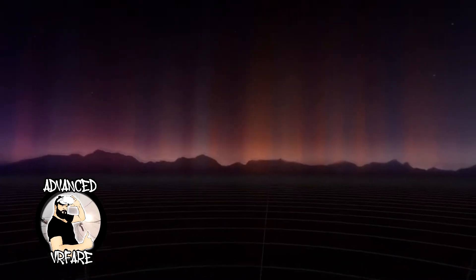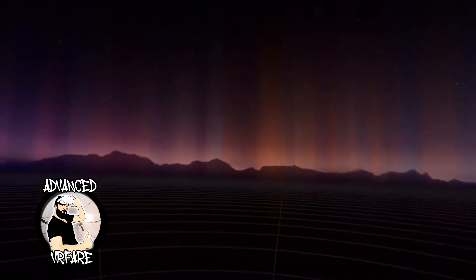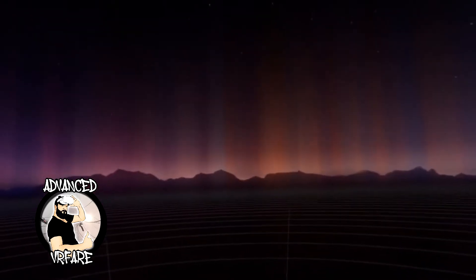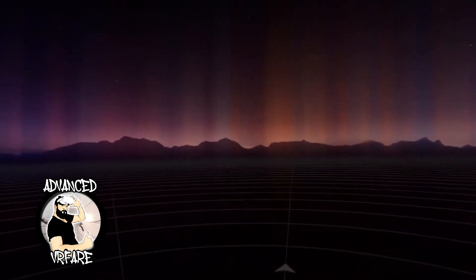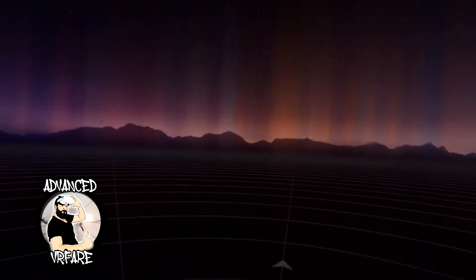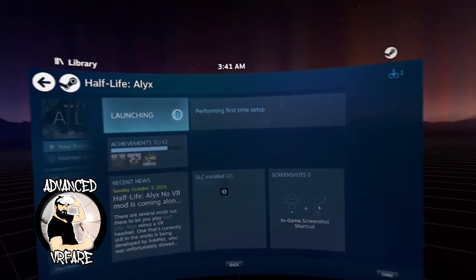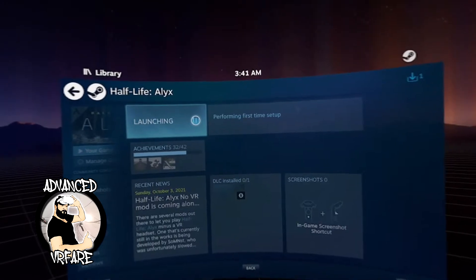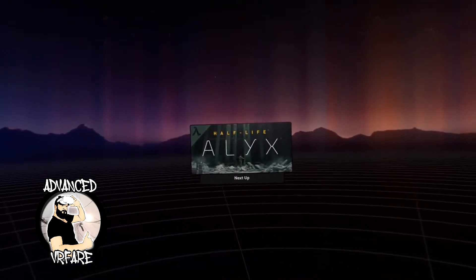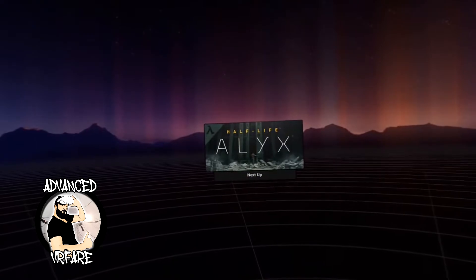If you already completed the login in the Quest 2 browser, you'll be taken directly into SteamVR. Otherwise, you'll first see a page requiring you to log in to your Plutosphere account. Once you've logged in on Quest 2, you'll receive a message to restart the Plutosphere application. Running it again, you'll be inside SteamVR. From this screen you can access your library and run the game — in this case, Half-Life Alyx. Once you start the game, you can also continue from your previous saves, because remember you're playing with your own Steam account.